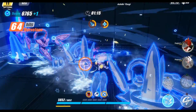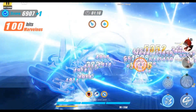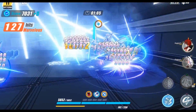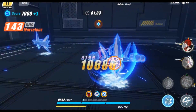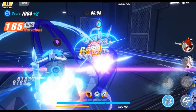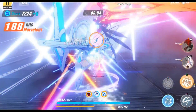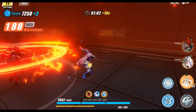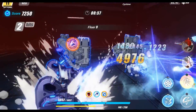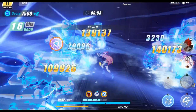I don't really need another Pyro character on this account, so I will pull for Yanfei on my other account. I've already got Cryo characters on this account, so I'm going to pull for Eula on my second account — which actually is my first account, because I'm currently using it right now. It's the reroll account.